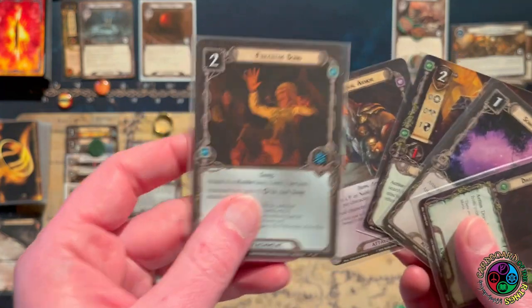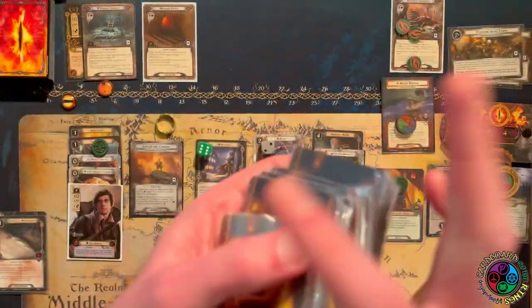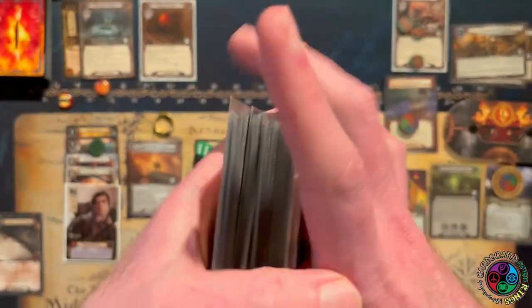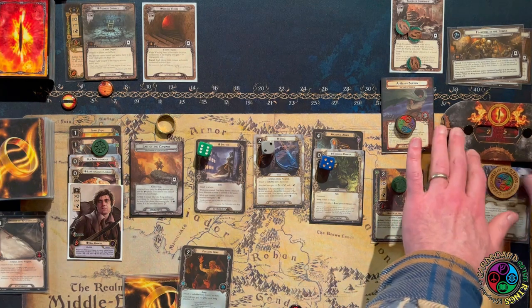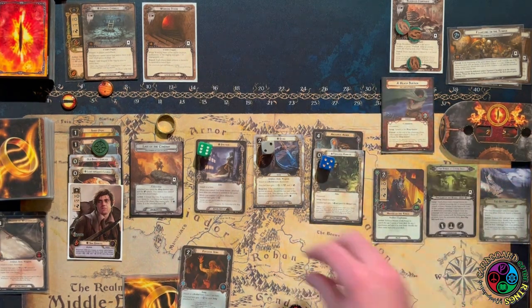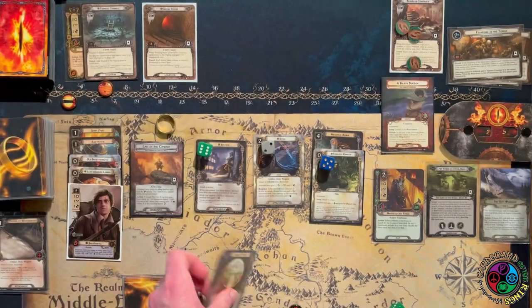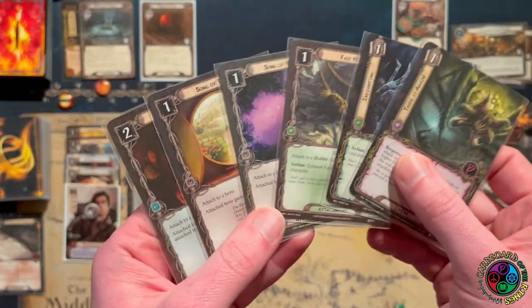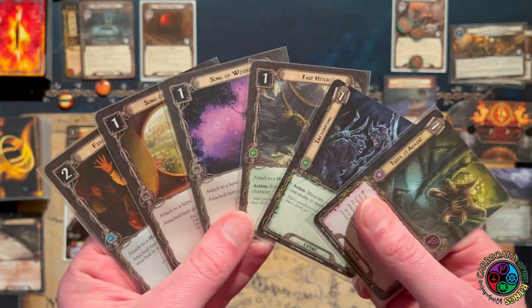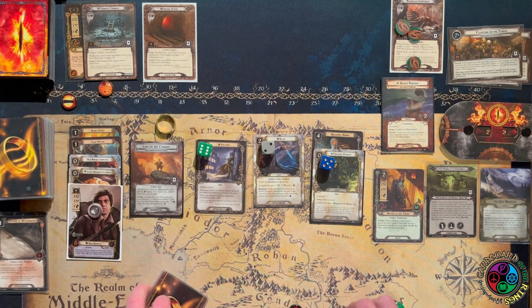We placed three progress, and Master of the Forge finds us the Fireside Song — let's grab that. It's just so much to get online with just one hero, and this quest was not designed to be one hero friendly. I wish the quest made every player start with one hero only — that would be thematic — but it's designed as a quest where you'd normally have three heroes. Very difficult to play this way.